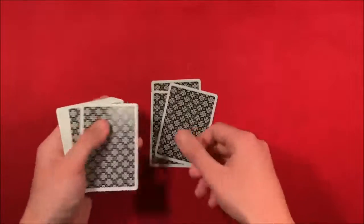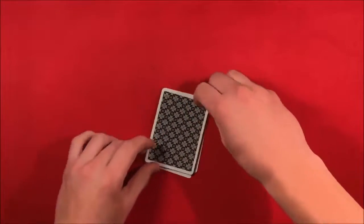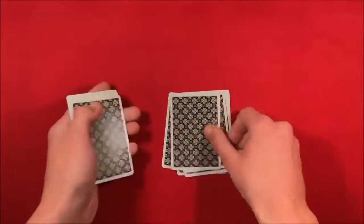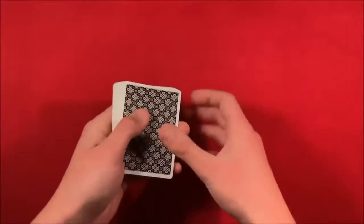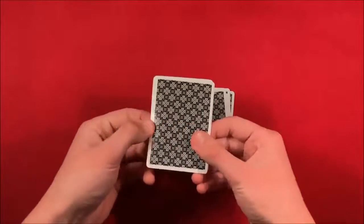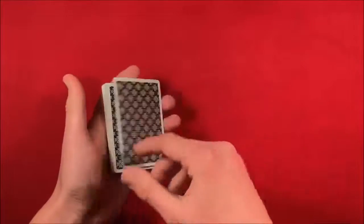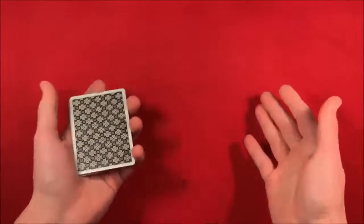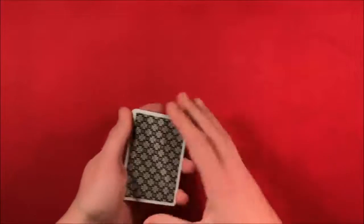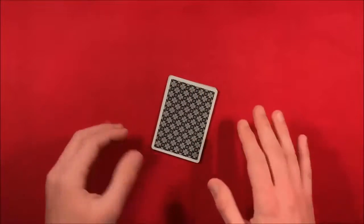You do this process three times: count down to 9, leave the remaining deck on top, pick it up, and repeat — one, two, three times total. After doing this three times, the top card will be whatever card was on the bottom, in this case the jack of hearts. Before you even start the counting process, you can write down a prediction to make the trick stronger, since you already know the card before they've picked a number.